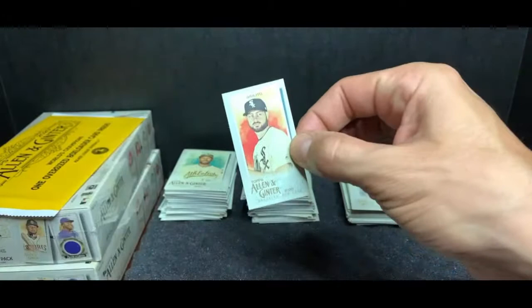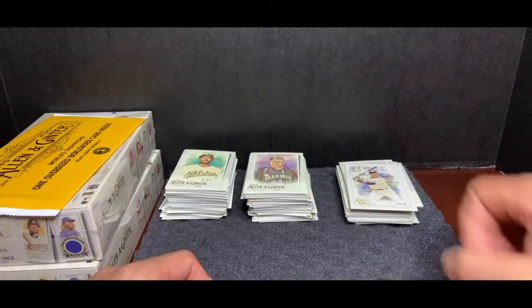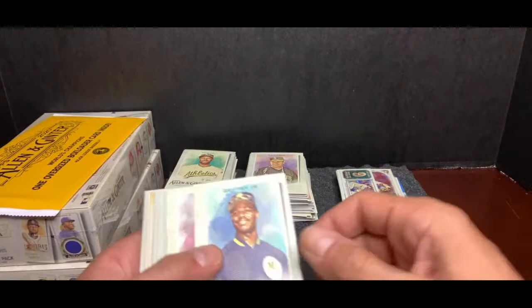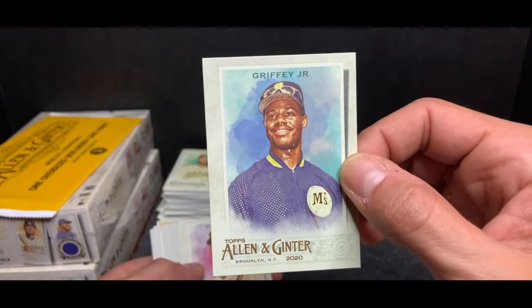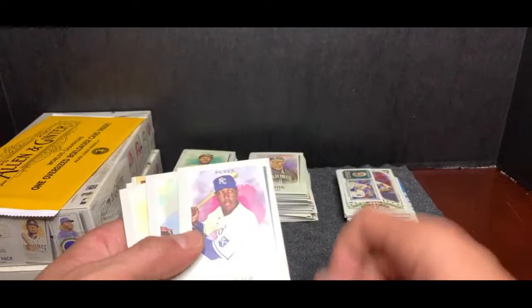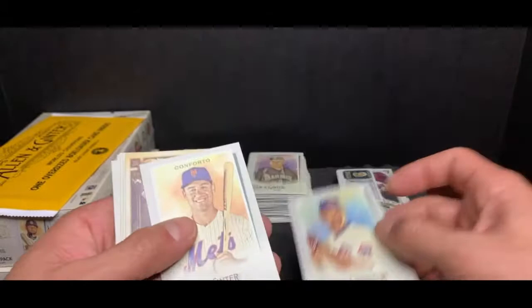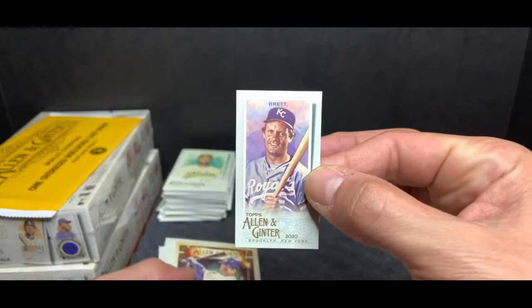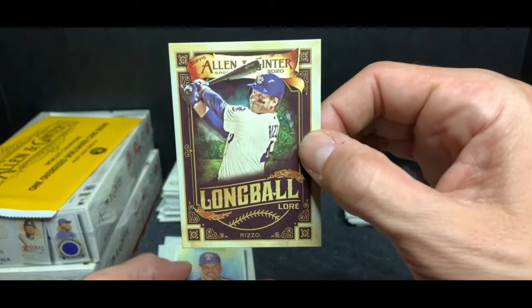Moving on — another mini card, Lucas Giolito, going to the White Sox. The debut to remember — Aaron Judge, beautiful card, New York Yankees. Ken Griffey Jr., the Kid — throwback, look at those old school Seattle uniforms. He lives here in Central Florida. Brantley Houston Astros, Nolan Arenado Colorado Rockies, Perez Kansas City Royals, Alzalee Chicago Cubs, Conforto New York Mets. And look at this — George Brett, Kansas City mini card. Beautiful.